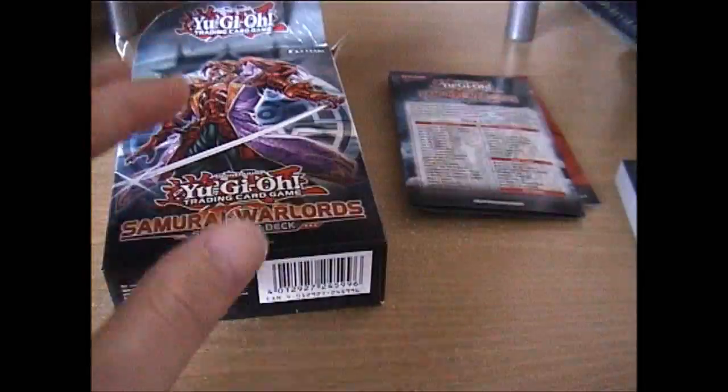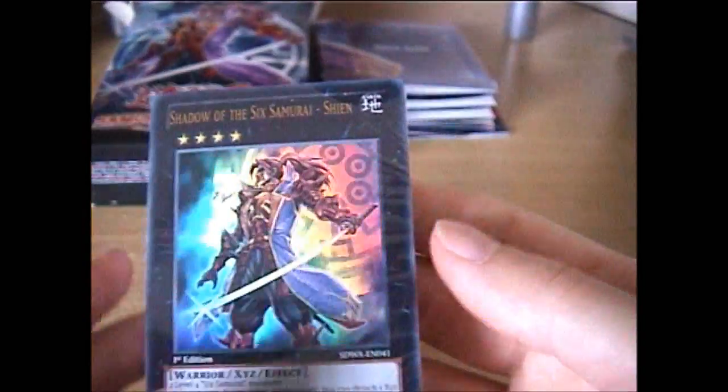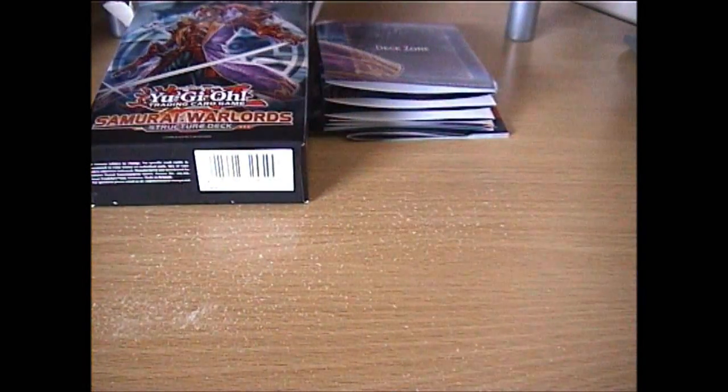Anyway, here's the official rulebook, strategy, and decklist, and the mat — which contains Shadow of the 6th Samurai Sheen. And here is the main deck with Shadow of the 6th Samurai Sheen on the front.